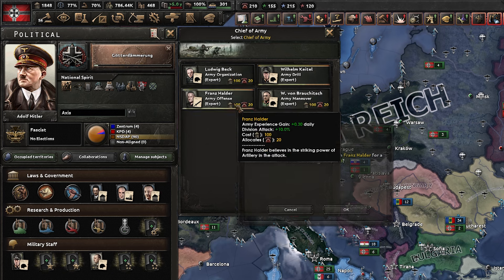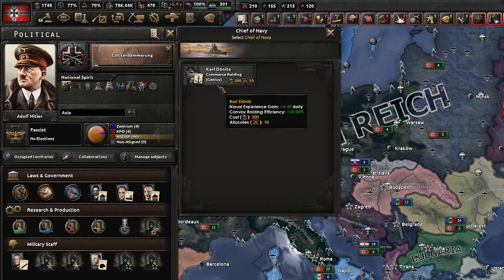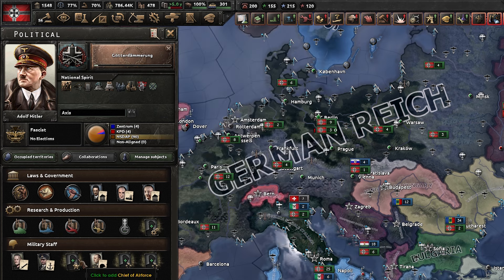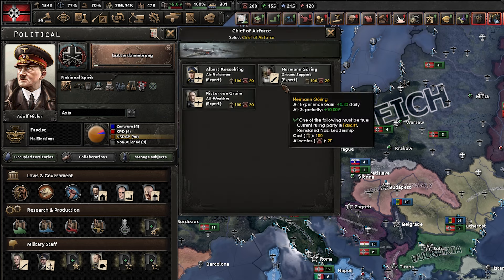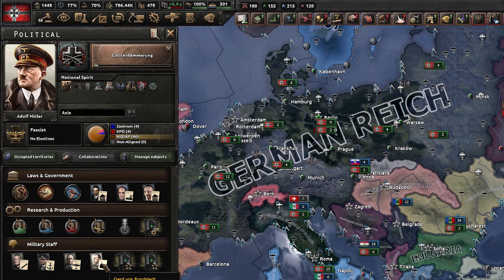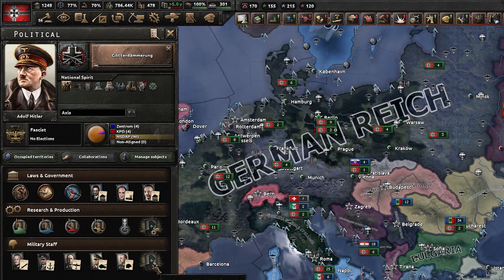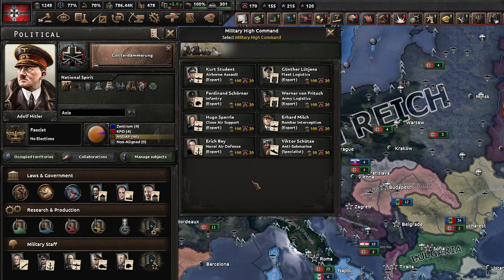We will take Franz Halder for the division attack bonus. We'll go get the commander — Raiden, genius of course, Mr. Carl. We'll do bad weather. We'll go army genius of Rommel — obviously that attack and defense to armor. We'll get the infantry expert I think.